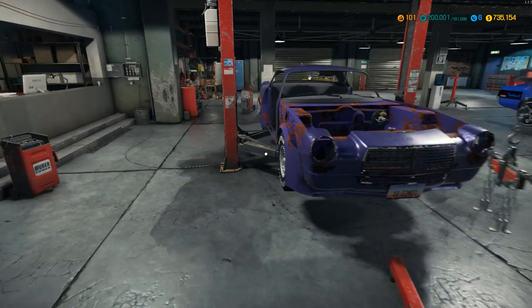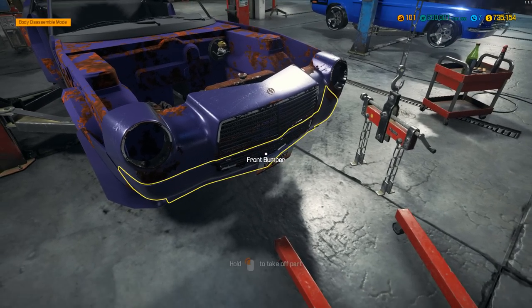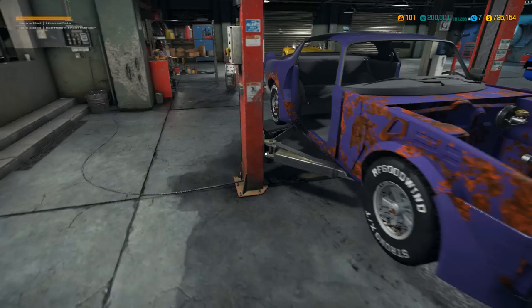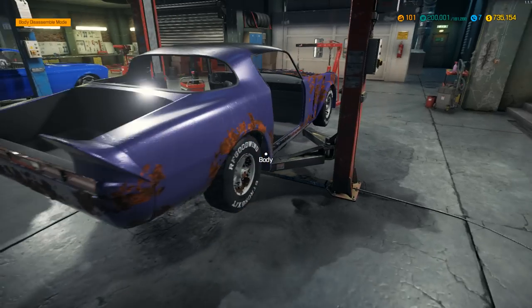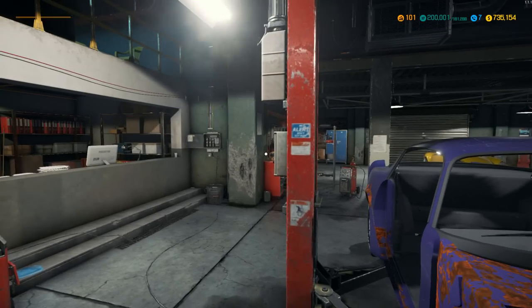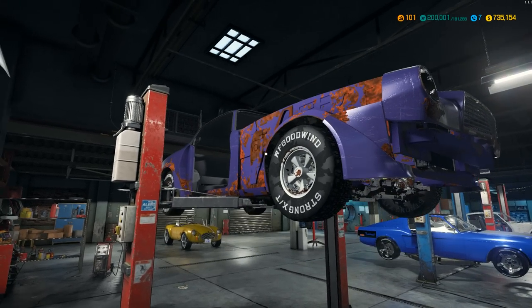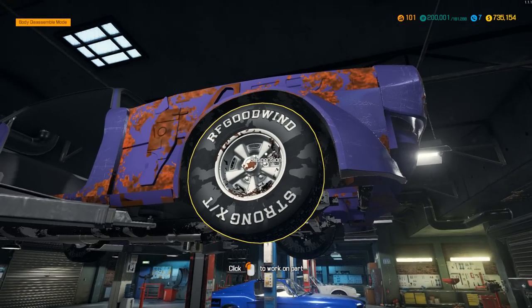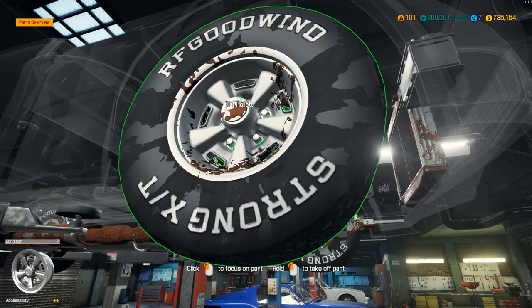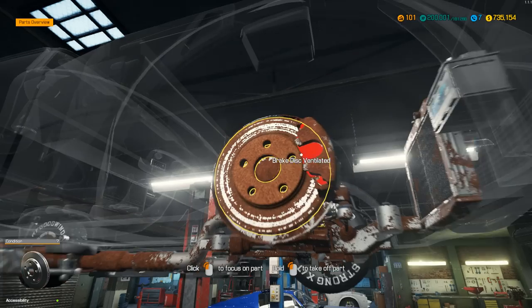Let's go ahead and raise her up into the air. There's nothing else we can pull off — well, I guess the bumpers. Let's go ahead and pull off the bumper. We'll do the same in the back. Doesn't look like there's even a bumper here. Let's raise her up. Look at that — absolutely gorgeous, just a wonderful car. Let's go ahead and take the wheels off. My hope is to try to get all this done before the end of the episode, so hopefully we can do it.